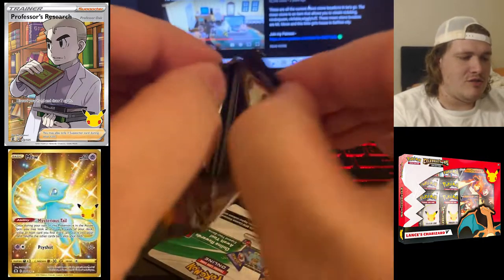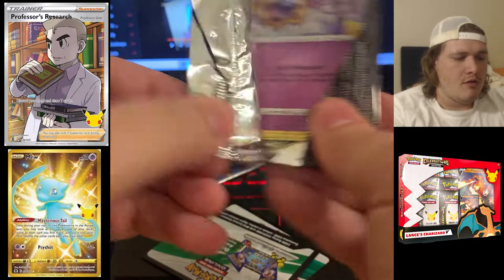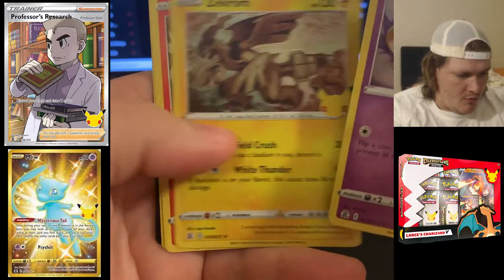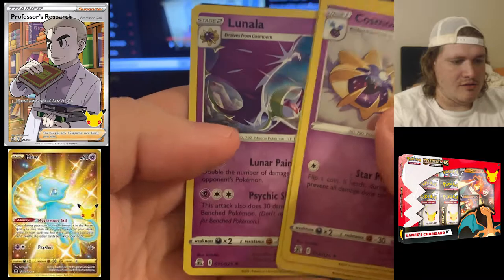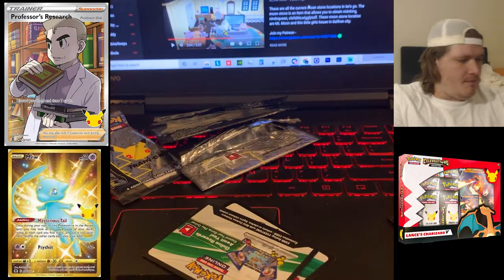Let's hope so. We have Cosmog, Zekrom, Reshiram, and Lunala. Unfortunately not a big hit there, but that's okay.